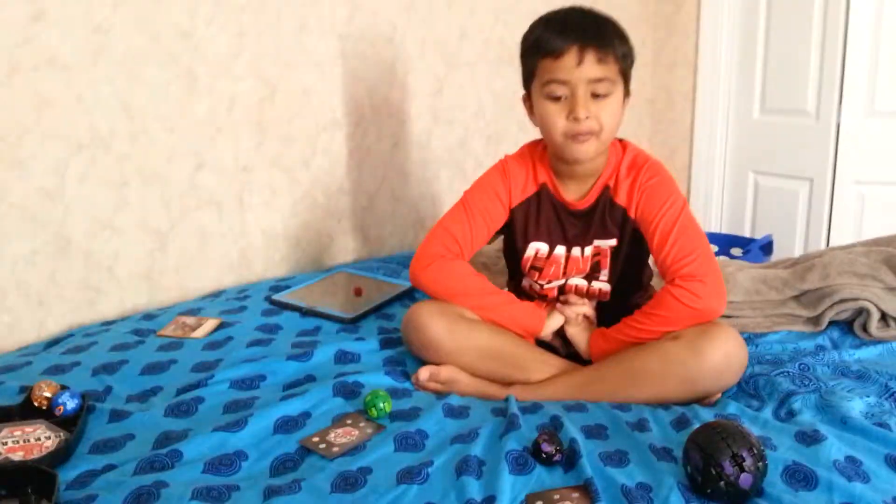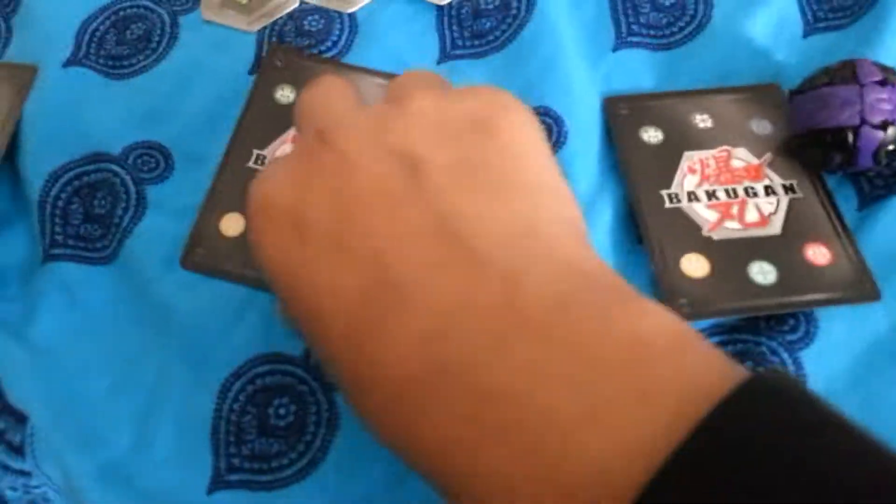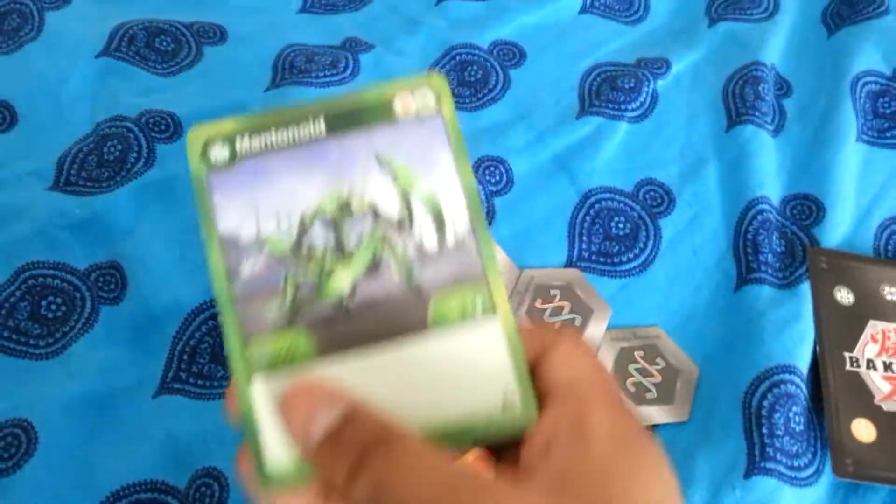It's time we're brawling, brought to you by Aman and Rohan. Over here I have Kalyanotra, Lupithianotra, Pegatrix, Bignilius, Nilius, and Mantoid.